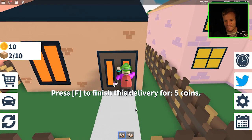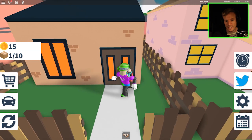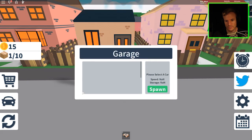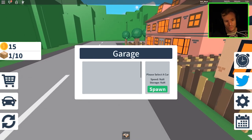Press F to finish this delivery for five coins. So we got 15 coins. What is this? A car. Garage. Select a car. But I ain't got no car. I'm poor of cars.